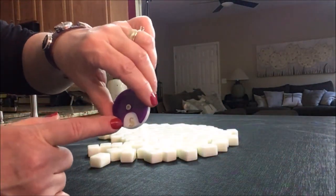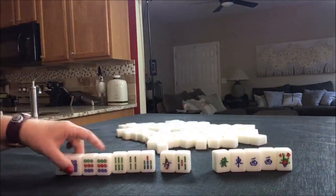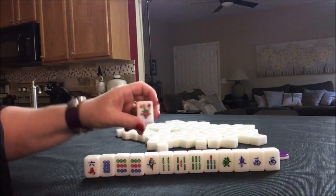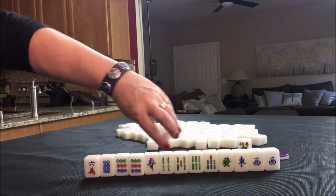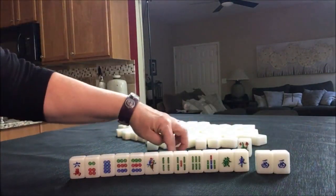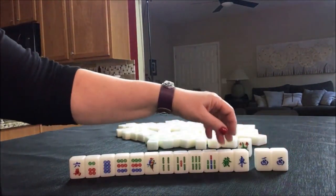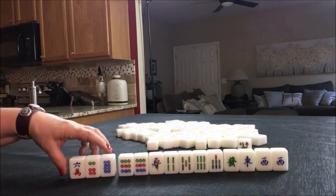Random pull two, south round. We have a four flower. If we're east, we're player one. This is the flower for seat four, which is north, so we're not going to get score for that. But we do get a replacement — six dot. So here we have a pair of west. We're east seat and it is south round, so we would not get additional score for a Pung of west wind. But we do have east and a dragon, and then here we have five bams, a pair of nine dots, and some offsuit tiles.